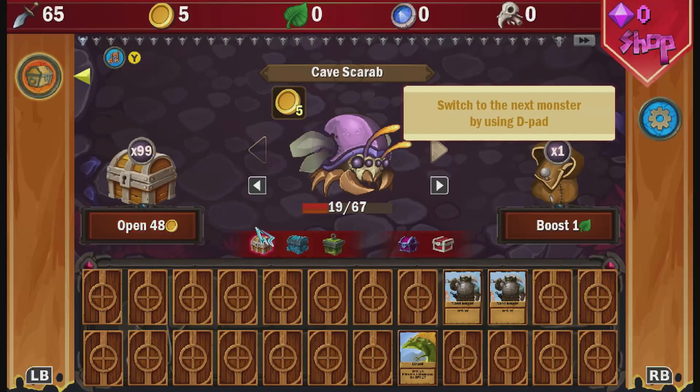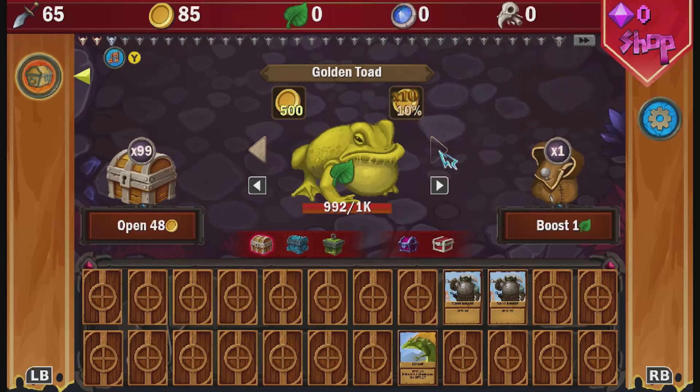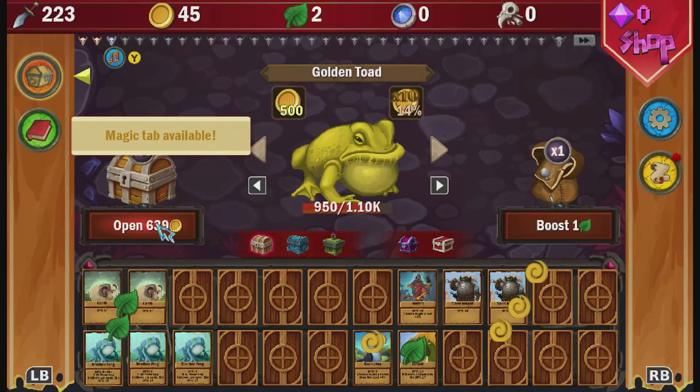Tap right quickly here so we only defeat the boar once, as we are going to rinse him later for some leaves. Defeating particular monsters has a chance to net you additional things shown by the icon in the top right corner of the monster. The boar has a 30% chance of netting us a leaf each time we defeat it. The golden code has a 10% chance of giving us times 10 its coin output, which would be 5000 coins. Keep buying chests and defeating monsters until we have at least five leaves and access to the magic tab.